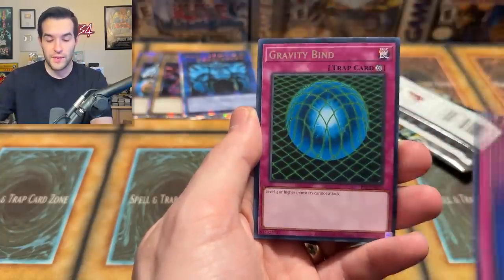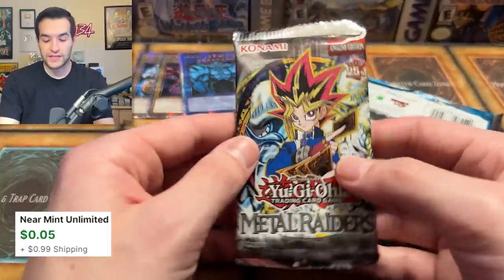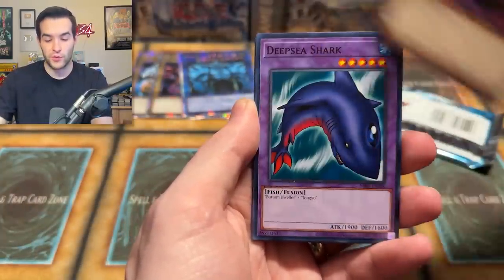World Suppression, Magic Crusher, Gravity Bind, Deep Sea. Two packs to go — Metal Raiders. Will we get that Petite Moth? So far it has not been pulled in this video. Seven Colored Fish, Chain of Wisdom. Can we get the Cousin? Castle of Dark Illusions, Kojikazi, Share the Pain, Sangan, and a Winged Dragon.